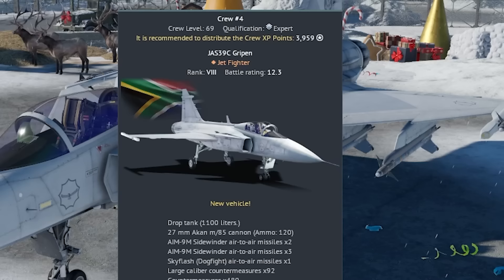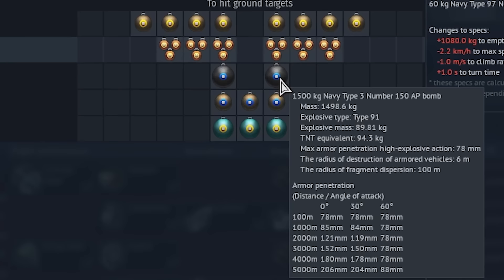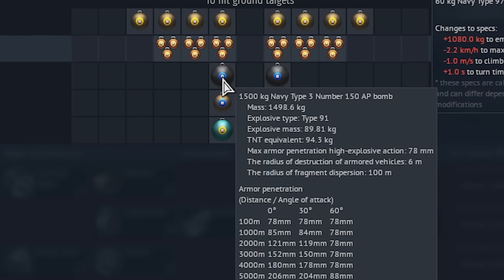The Gripen in the British tech tree has the wrong image on its stat card — you can see the Swedish roundels instead of the South African ones. The Japanese heavy bomber G8N1 now has access to 1500 kilogram AP bombs.